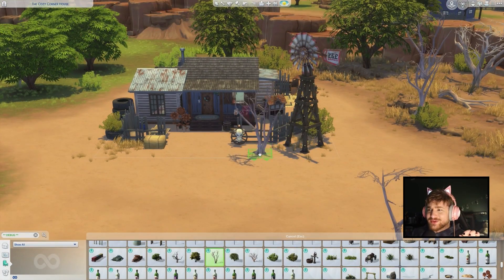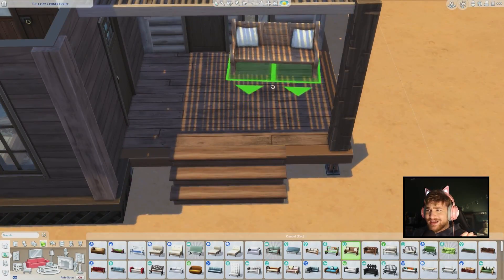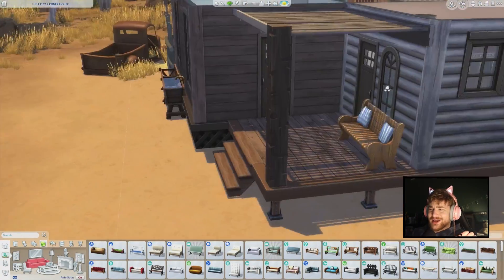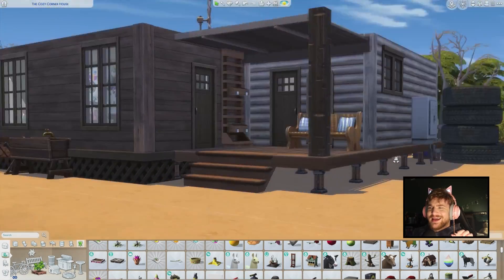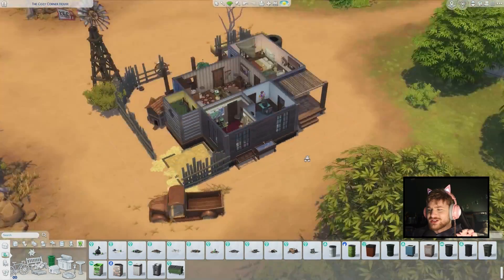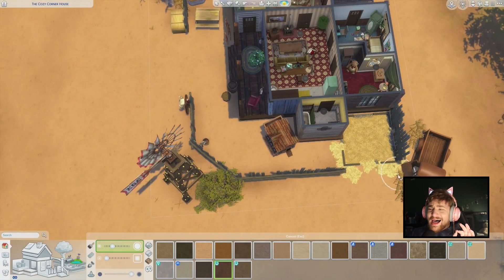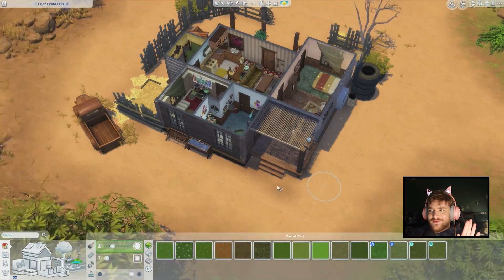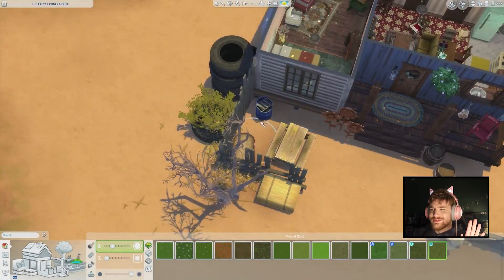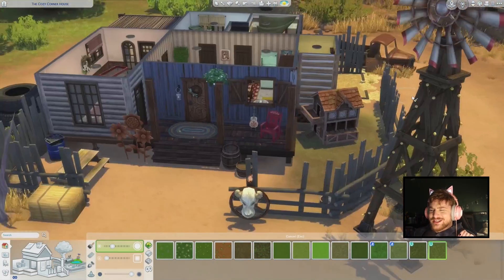This place looks absolutely stunning. We have to go in with some terrain paint. And after that, I will just jump into the game, show you around, and show you what it looks like. As I mentioned, this is one of my favorite builds. Just look at this place. She looks so lived in. She looks stunning. And it was so fun playing in this house - I had like a small little let's play by myself. It was just so fun. I would definitely recommend downloading this home.